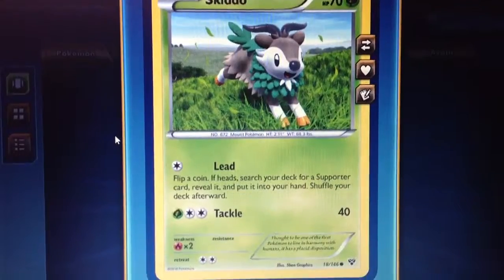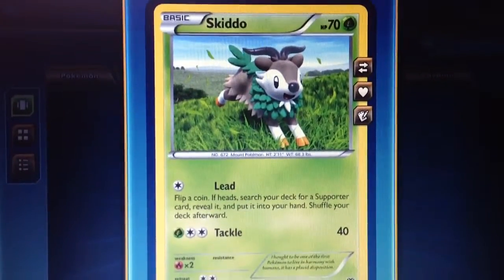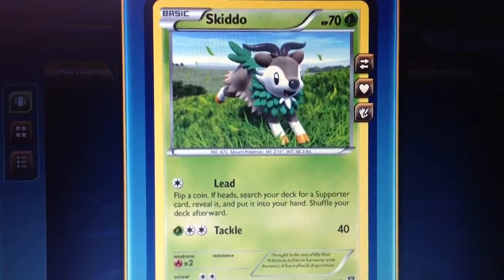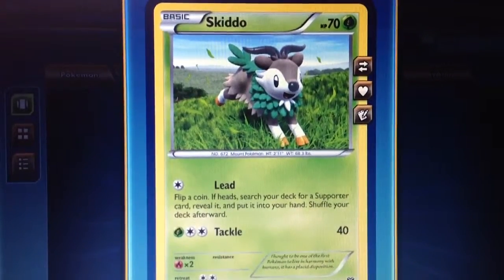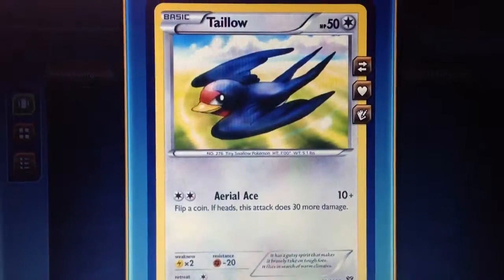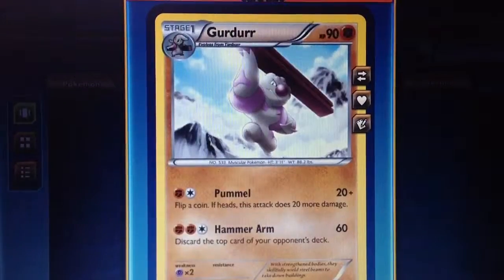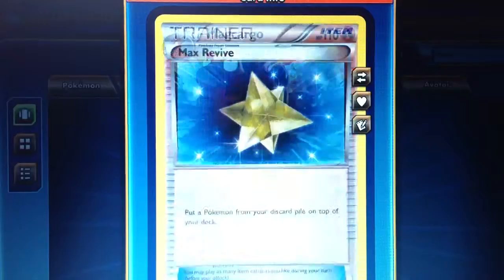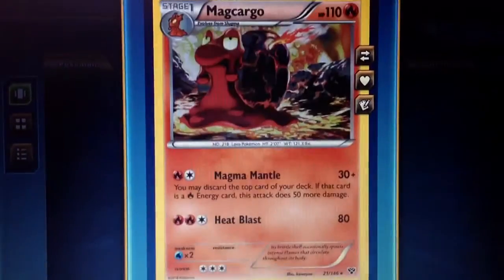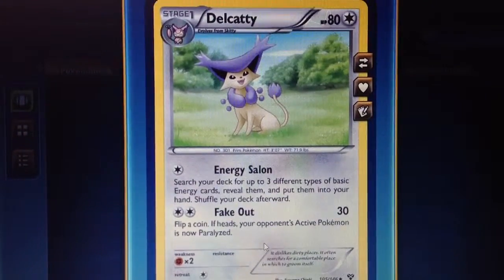Just to note — when I got this elite trainer box, I actually pulled a Xerneas EX full art. Anyway, in this pack we have Skitty, Staryu, Swirlix, Talonflame, Delcatty, Dugtrio, Gurdurr, and Magcargo is the rare. Max Revive, fighting energy, and Delcatty is the reverse.